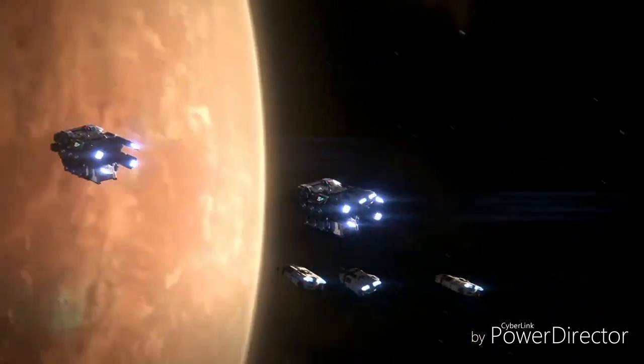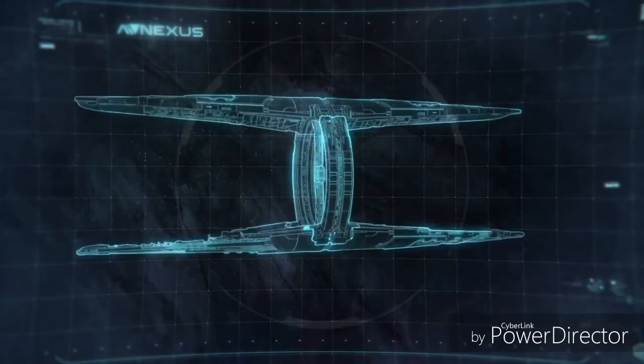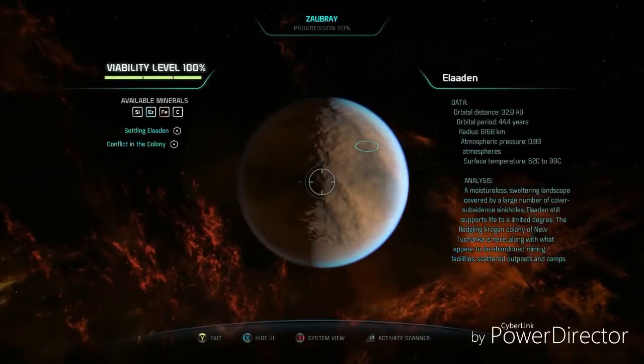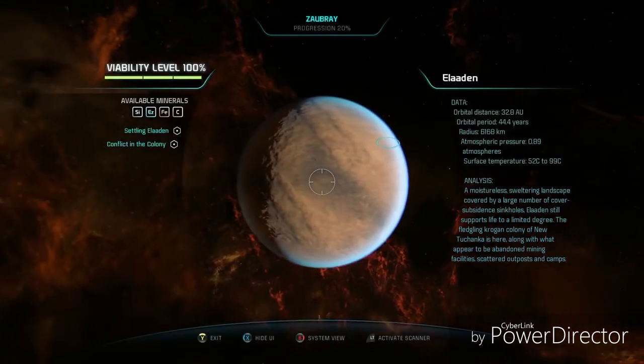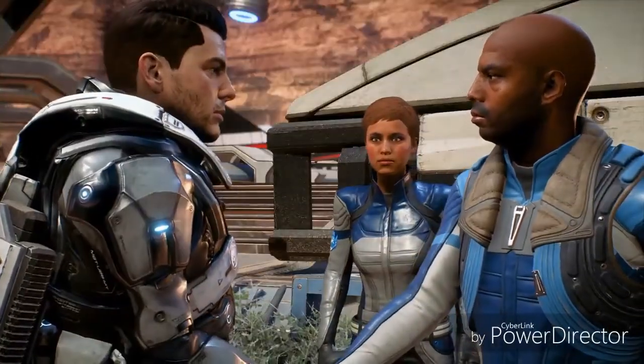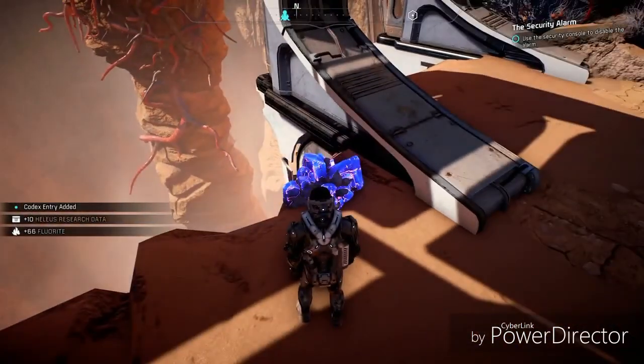Increasing planet viability does two things: allow for the creation of an outpost and upgrade the Nexus, the Andromeda Initiative's space station. Before a planet can support an outpost, you'll first need to get its viability to at least 40% by pacifying threats, allying yourself to locals, solving environmental problems, and accomplishing specific tasks related to that planet's story.